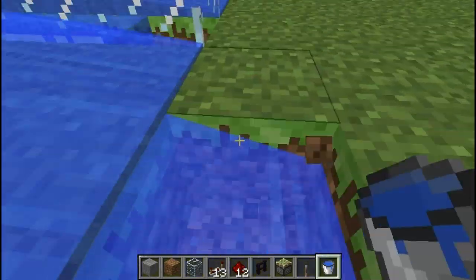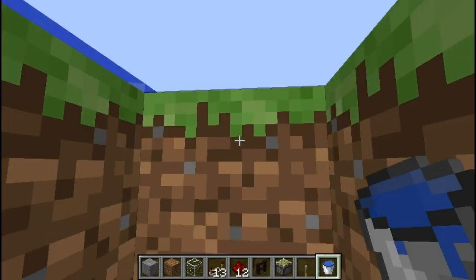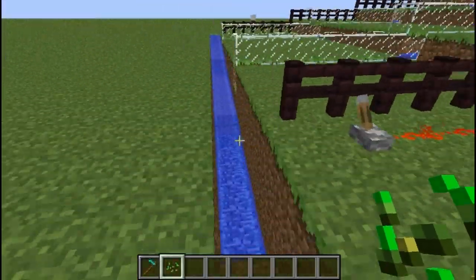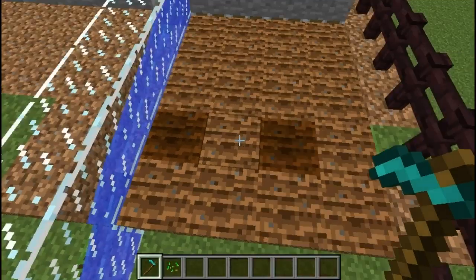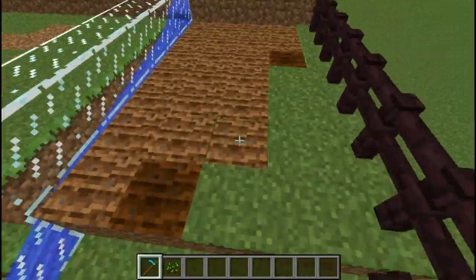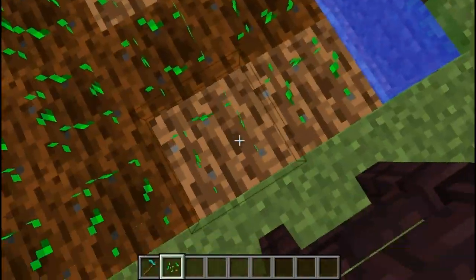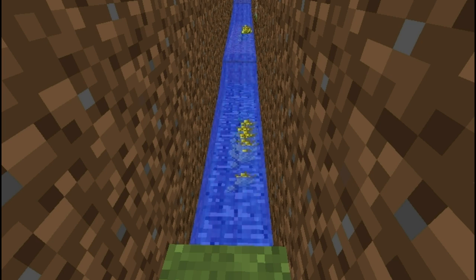Copy the design and make a water channel at the end that the wheat will flow down through to the collection point. Plough all the dirt and grass and plant seeds. Simply wait until it's ready to harvest, then flip the switch and you're away. This small farm still produces a very decent amount of wheat and seeds.